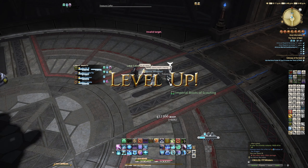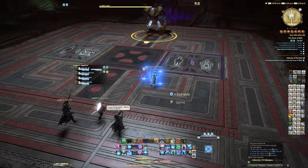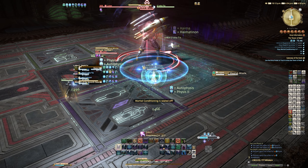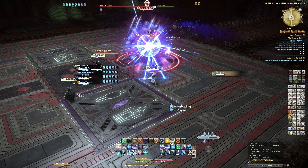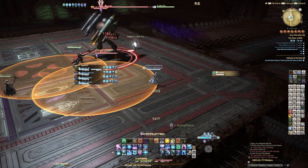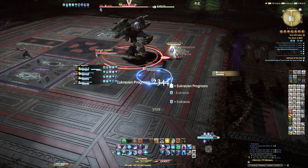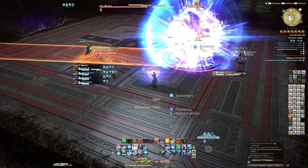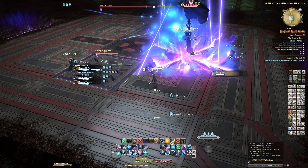Boss two is Lugay, a Magitek-infused boss. He launches Magitek missiles which spawn lots of AoE circles on the floor to avoid. Then there's Magitek Ray that targets a player at random and puts a line AoE on the floor for you all to avoid. Very basic stuff.